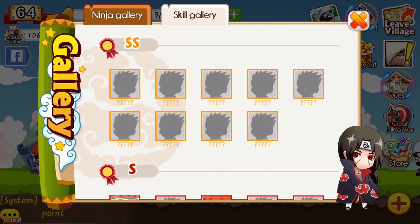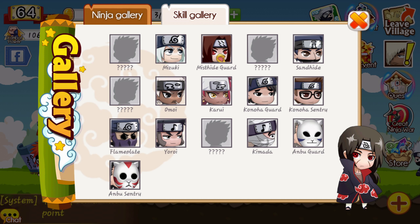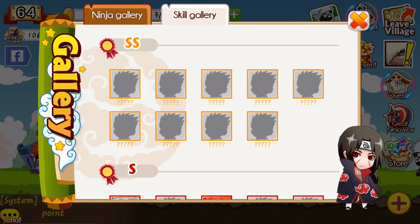There is SS Ninjas, S Ninjas, A Ninjas, B Ninjas, C and D Ninjas. Basically your goal is to get the highest level and level them up as high as you can.